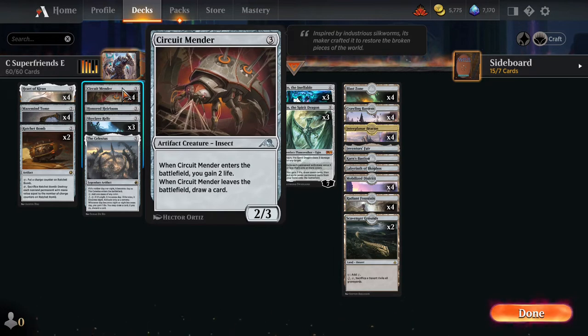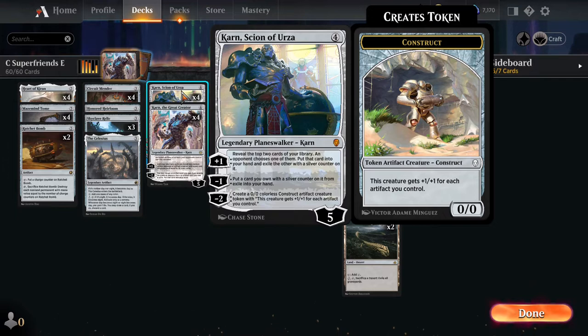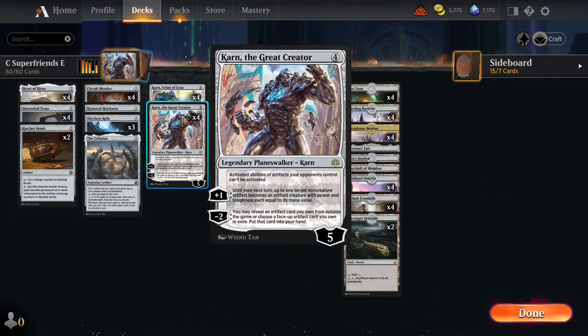Circuit Mender is just more life gain — it's a roadblock there to buy time, gain life, and draw cards. Karn, Scion of Urza can get us some card advantage — Karn advantage, you could say — and it can also spit out creatures that get pretty big with all the artifacts we're dumping. Karn the Great Creator is a very strong one; most notably it's going to shut down active abilities of our opponents, so artifact decks are not going to like that.